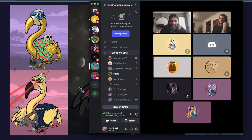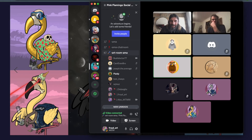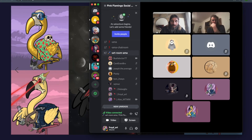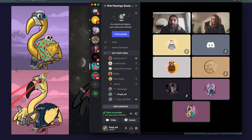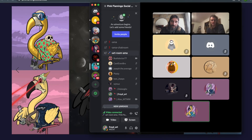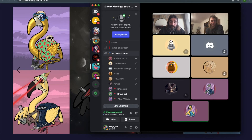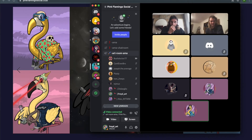To confirm: all flamingos minted after the Genesis will have a wing, so it is exclusively the Genesis series that has no wing. This was intentional — we wanted Genesis holders to have a clear visual indication that they were the OG owners, the ones who were there from the beginning. Aesthetically, holding back the wing was the best way to do that.